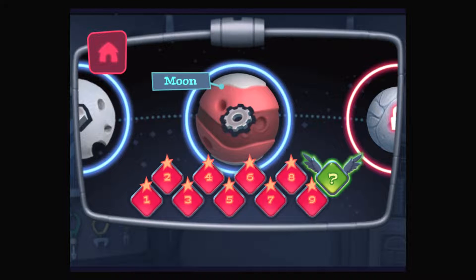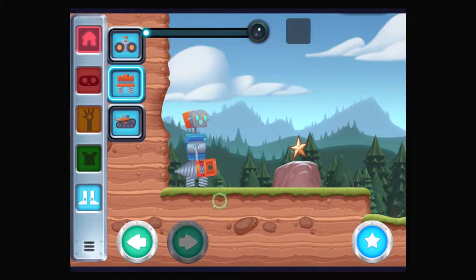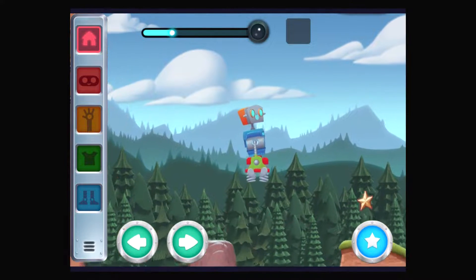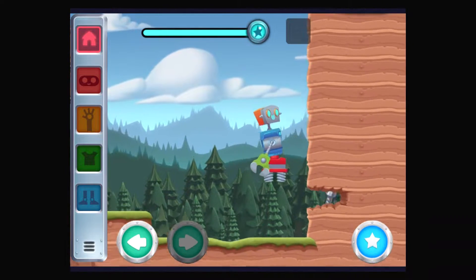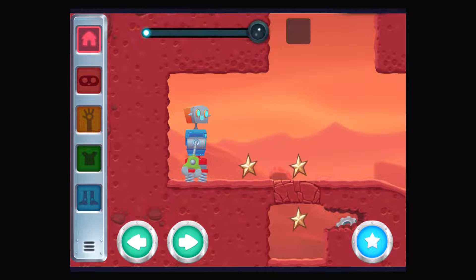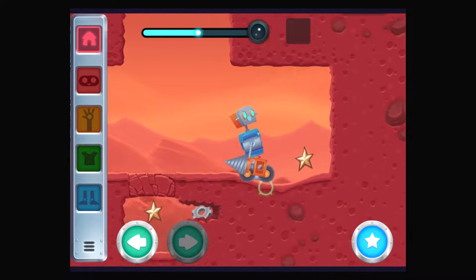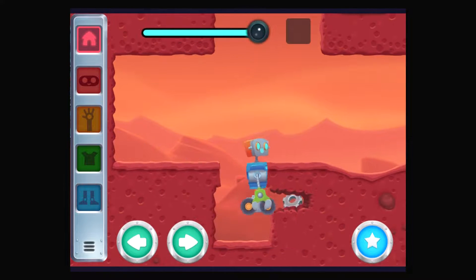Mars! Earth's moon! Earth! Legs! Heads, arms. Hmm... Pinchy! He might be good for grabbing stuff! You collected resources! Mars. Heads, arms — Pinchy! He might be good for grabbing stuff!